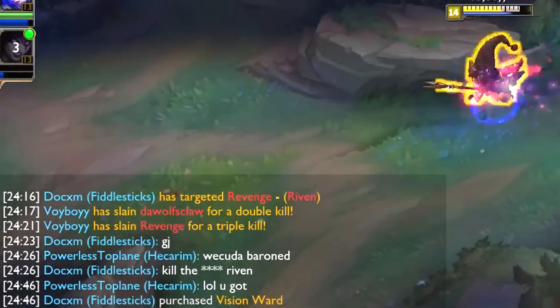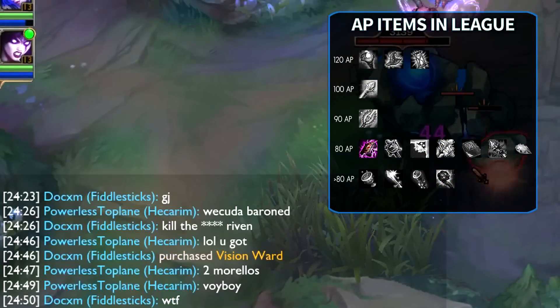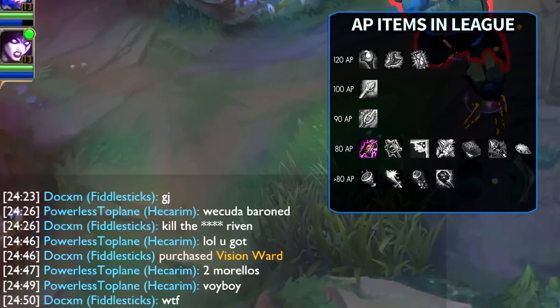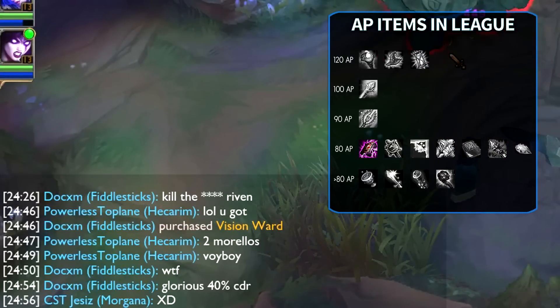Besides this and despite delaying other core items you might want, Morellonomicon is still one of the best items that gives the most ability power — ranked only behind Deathfire Grasp, Rabadon's Deathcap, Zhonya's Hourglass, Rylai's Crystal Scepter, and Archangel's Staff.